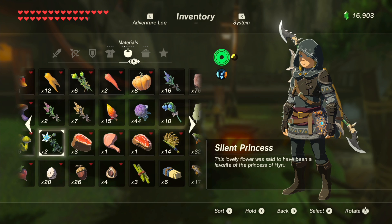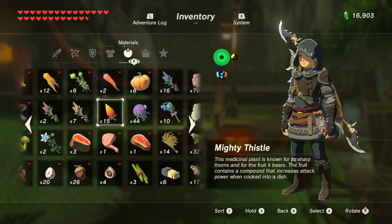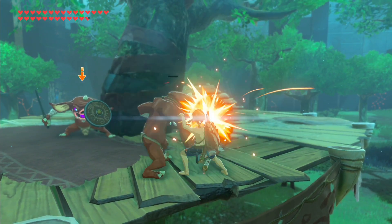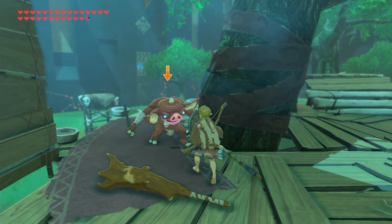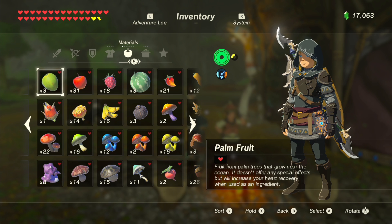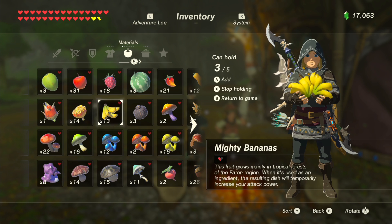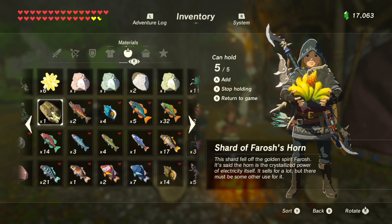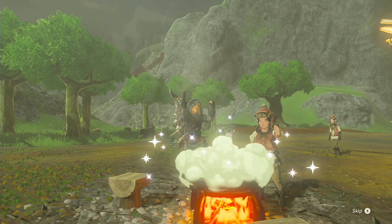If you've been saving up Korok Seeds, your best potions, and your tastiest foods, now is the time to use them. You're going to need every advantage you can get through the Trials. Expand your inventory, get those yellow hearts and extra stamina containers, chow down on the 30-minute-plus attack or defense boost. Before you get going, grab some Mighty Bananas from Eventide Island, smash three of those together with a Mighty Thistle and a Dragon Horn, and you'll have half an hour of super strength.